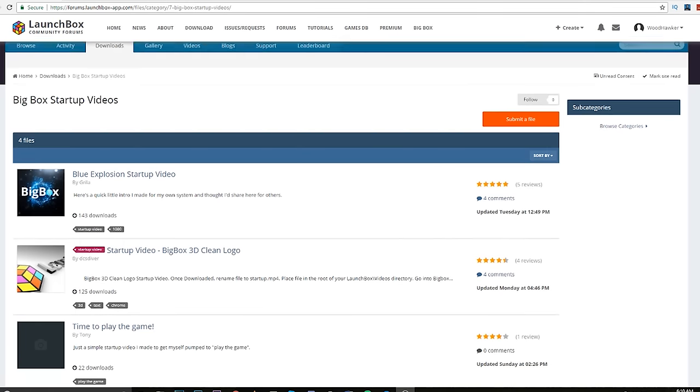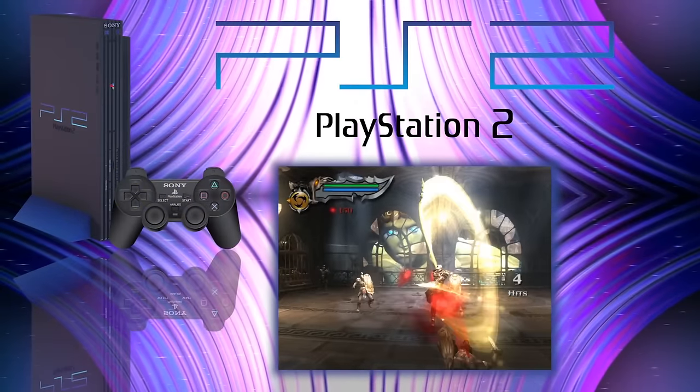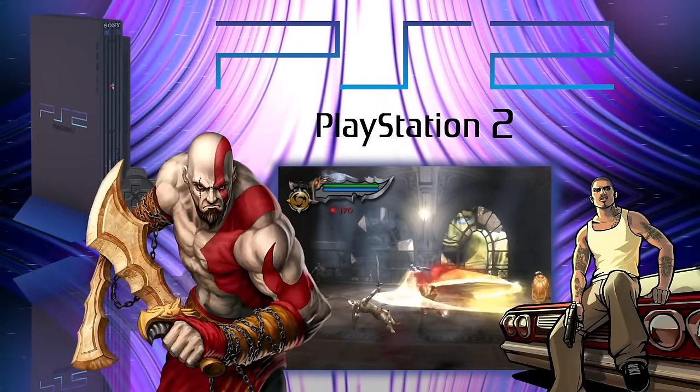All of these videos can be found in the new Big Box Startup Videos section in the forums, which keeps them all in one place rather than having to hunt for them. And we have two new updated themes from James Baker — one for PlayStation 2 and one for Commodore 64.